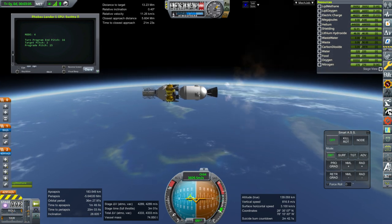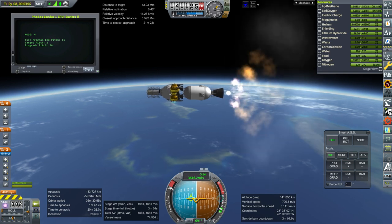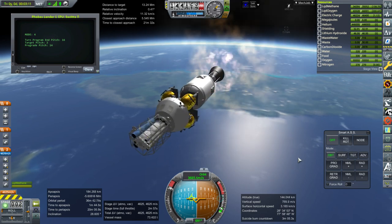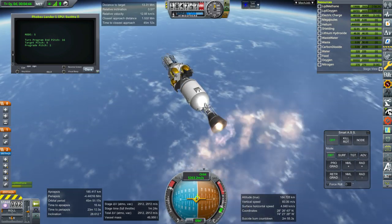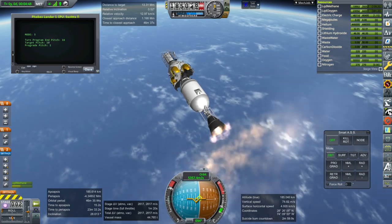This lander does not have any sort of ISRU unit so it's just carrying its fuel. It doesn't take that much fuel to land on both Phobos and Deimos anyway so I expect it'll be enough. It's basically a stripped down lander — no parachutes, no heat shield — keeping it simple for this particular mission.